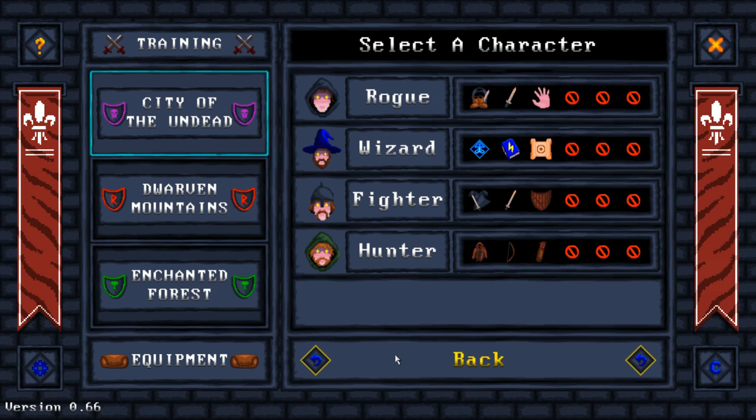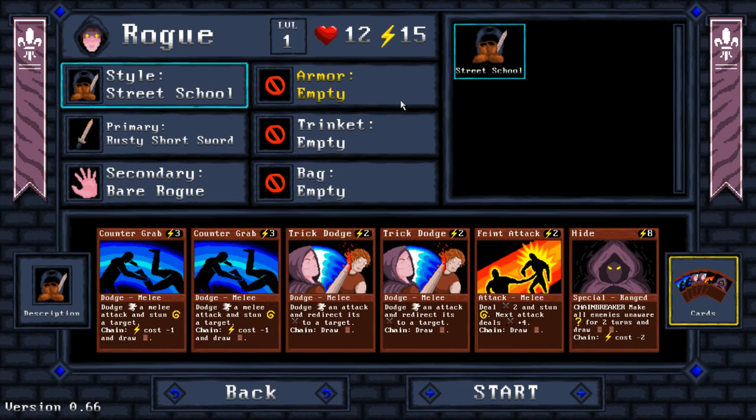So we get to pick one character and one character only — we don't get parties, which is kind of unfortunate. We'll start with The Rogue. The way this works is that we have all these cards that will pop up throughout time, and we can use those cards to chain things together. That's kind of the name of the game: chaining attacks and defenses together in order to overcome each level.